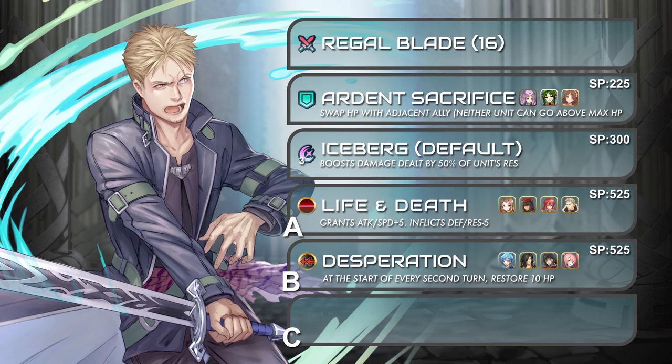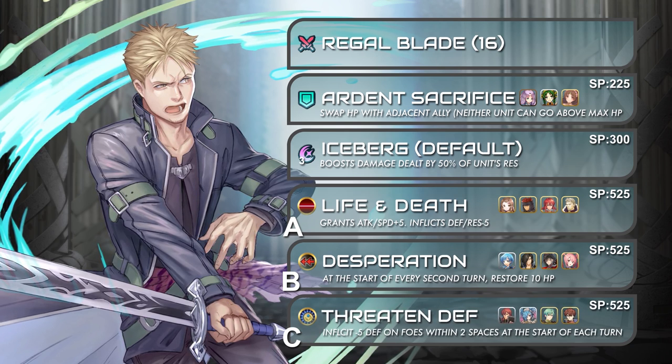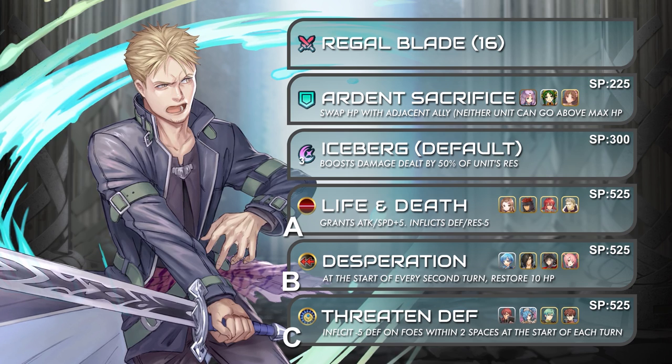As for his passive C, you could let him inherit Threaten Defense to increase his damage. With that, there's a chance that he could even take down armored units too.